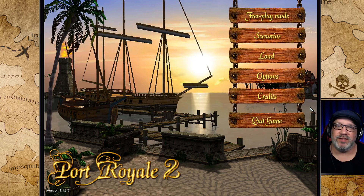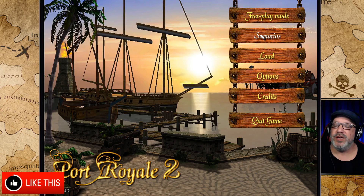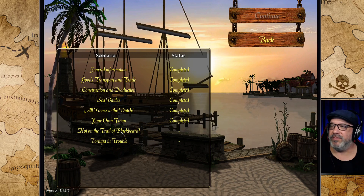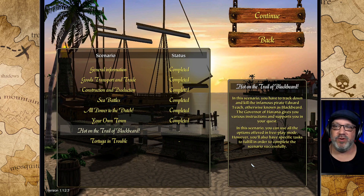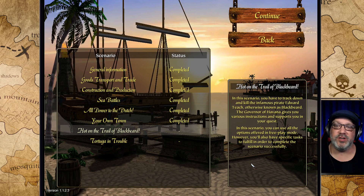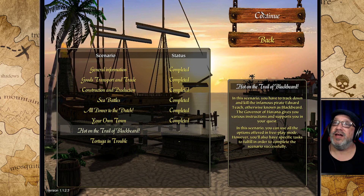Hello everyone, I'm the old guy and welcome back to my let's play of Port Royale 2. This is episode 7 and we are continuing our tutorial series. The next mission is 'Hot on the Trail of Blackbeard' - let's select this one. In this scenario you have to track down and kill infamous pirate Edward Teach, otherwise known as Blackbeard. The Governor of Havana gives you various instructions and supports you in your quest.